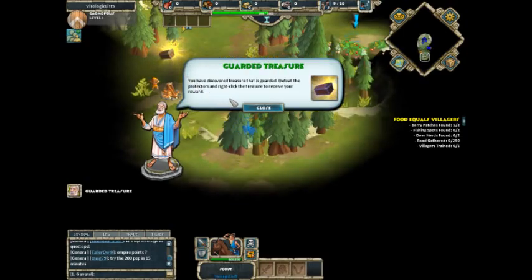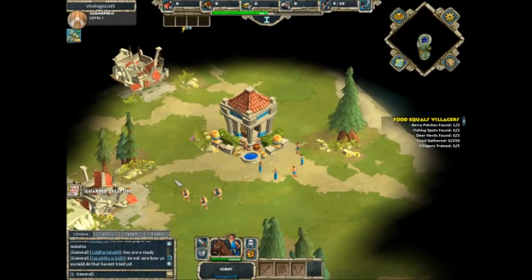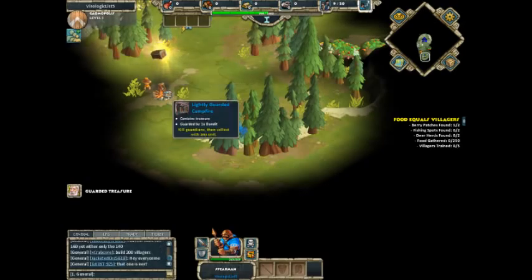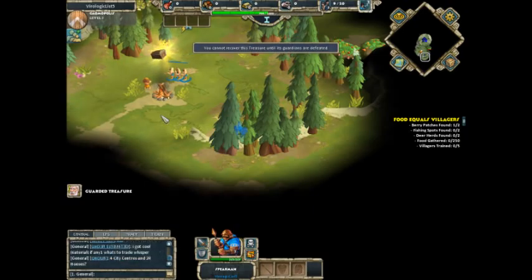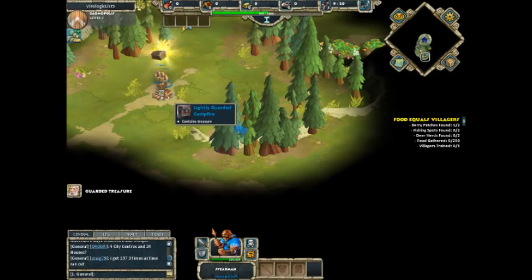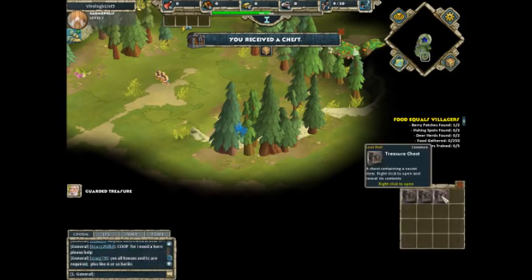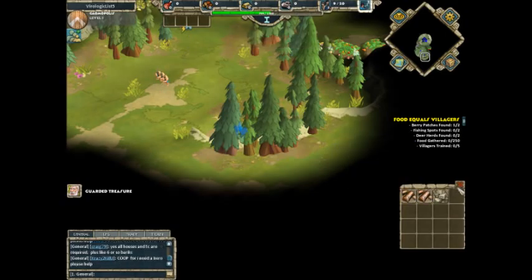Guarded treasure! You have discovered treasure that is guarded. Defeat the protectors and right-click the treasure to receive your reward. Come on, guys — get the guarded treasure! I want my reward. Attack him, then! Him — not the fireplace! Poke him with your sharp sticks! I'm not getting the treasure. How do I get the treasure? Ah-ha, there we go! I received a chest. I have three chests — stone blocks, copper ingots, and more copper ingots!